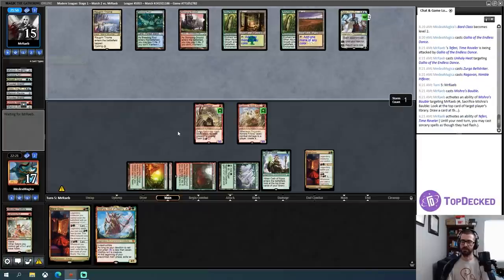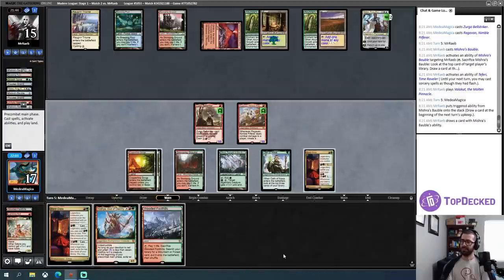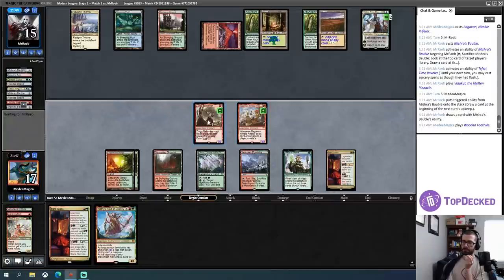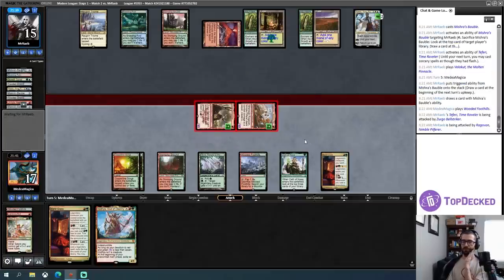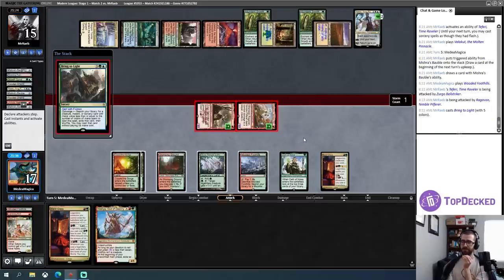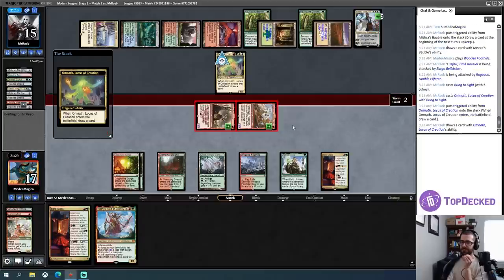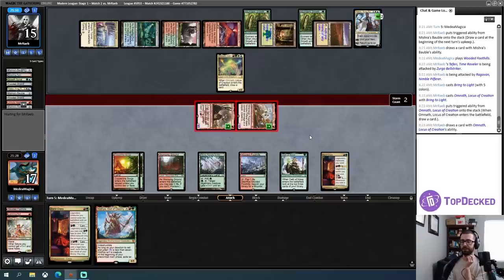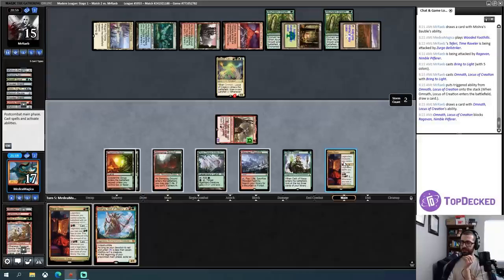It's possible I could get more value by waiting via Bard Class. Teferi pluses — Valakut — oh, is that so? This is a go-to-combat, see-what-happens sort of situation. I'll send Zirgo at Teferi and Ragavan at their face, mostly because I care about the treasure. This is going to be a lot of mana — whatever this is. Am I gonna die? Is this a Supreme Verdict or a Scapeshift that kills me? Okay, just instant-speed Omnath. So they can either protect Teferi or kill my Ragavan.